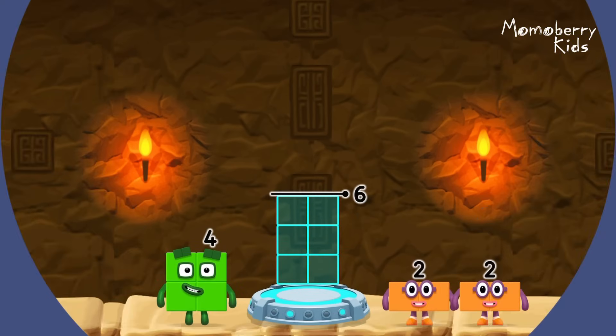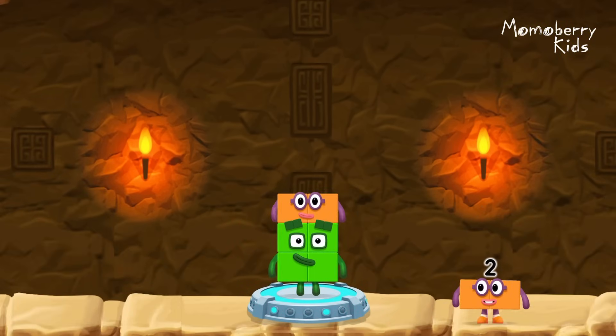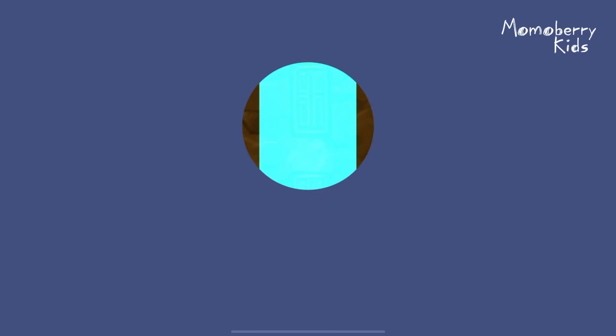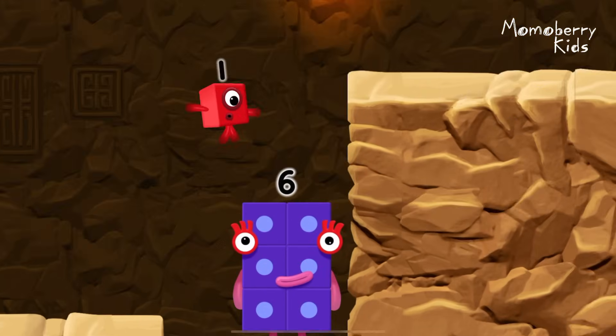Add number blocks to make six. Four, two — you got it! Four plus two equals six. Six. Fantastic!